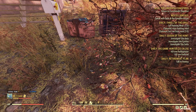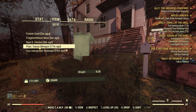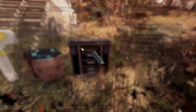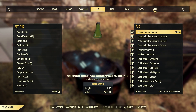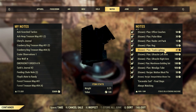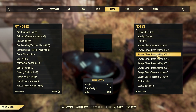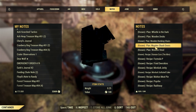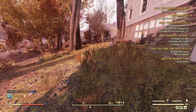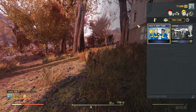Any recipe or plan that you haven't learned yet weighs 0.25. Learn them and that weight disappears. Notably, known plans you're holding to sell also weigh 0.25 each. If you're not planning to sell them, just get rid of them — or learn them to free up that weight.